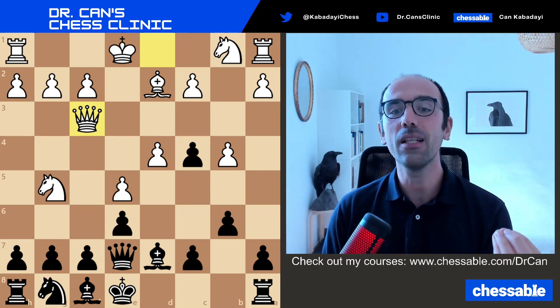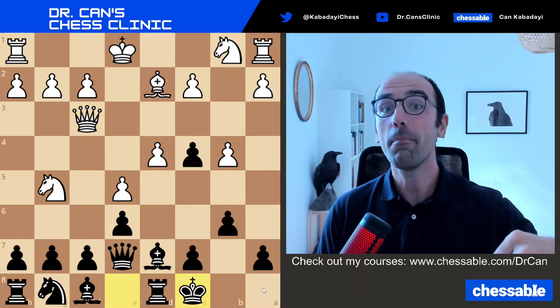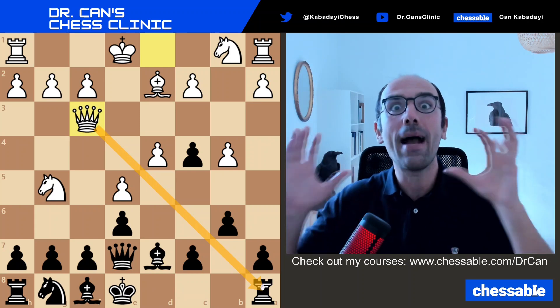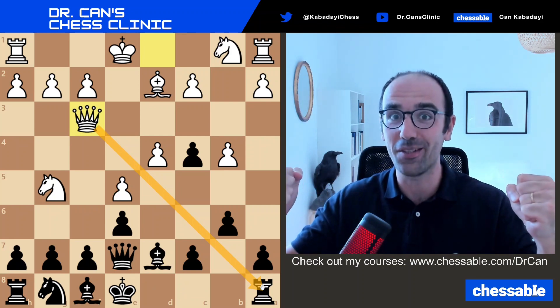People see that their rook is hanging, they see the direct threats, but they still make a move and allow mate in one. It's a very common mistake. Before you make a move, you should check the opponent's forcing moves and make sure you don't get mated as a result.